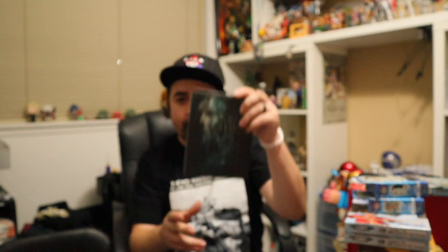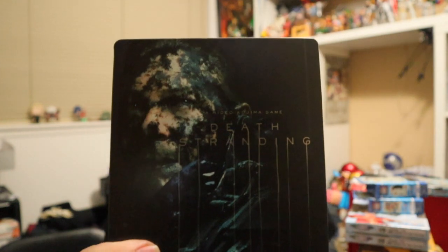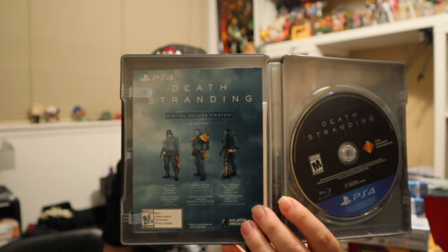I do have the little BB outside of this box already because I wanted to get them out and put batteries in them. So first off, we open the box and you get the Steelbook Case, which looks very nice. You can see it there — got a very nice picture of Norman Reedus with the kind of decay on him and that Death Stranding logo. Then you open it up, you get the game, with those items I had previously said.